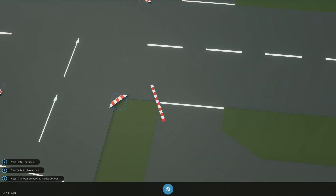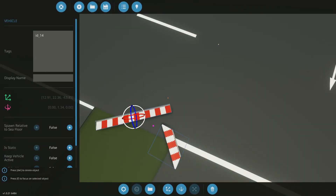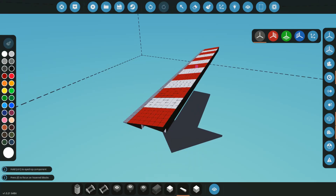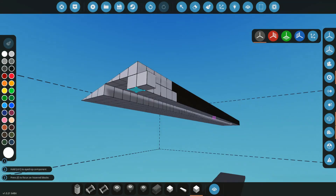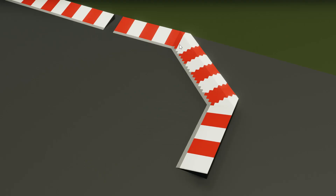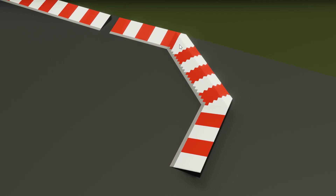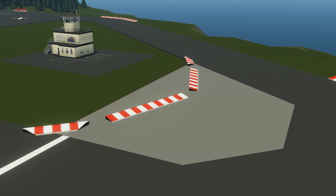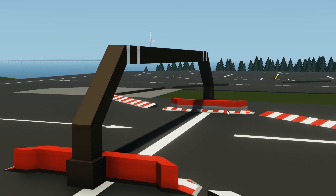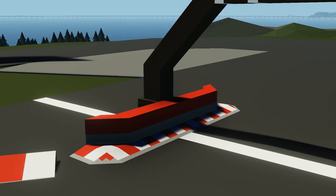To build our circuit, we need to use the mission editor and assemble a series of barriers. First, we need a straight ramp to show the edge of the road. We can give it some flare with a red and white color scheme. We also need inside and outside corner pieces to define corners. It would also help to add a couple of concrete sections to make the corners easier to take. Finally, just to add some realism, I'll add some bridges and some supports to hold them up.